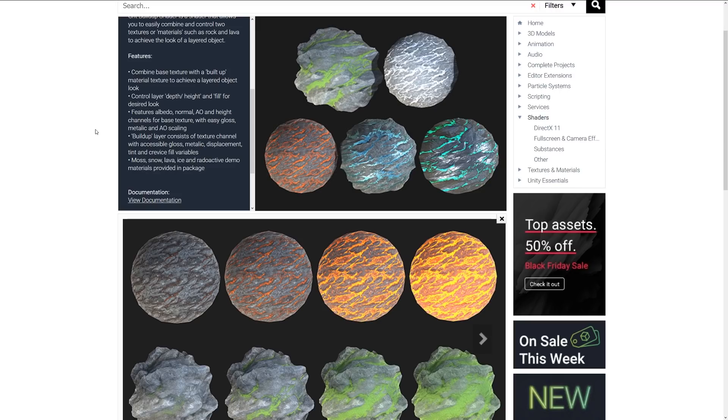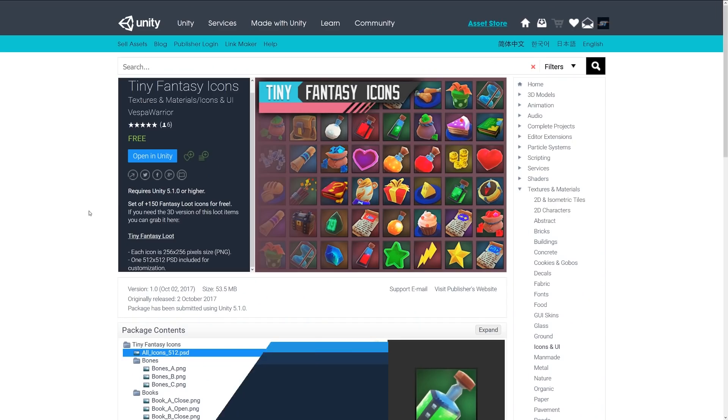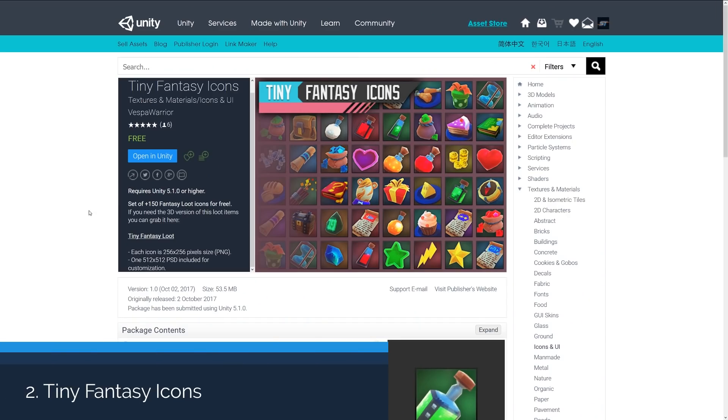The buildup layer consists of a texture channel with accessible gloss, metallic, displacement, tint, and crevice fill variables. Moss, lava, and radioactive demo materials are included in the package, and as you can see here, these actually look pretty cool just to get you started.